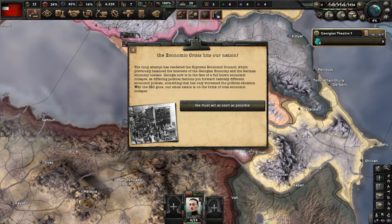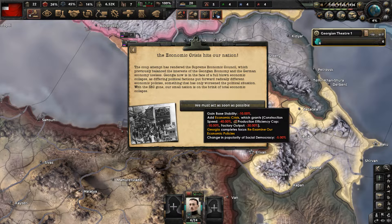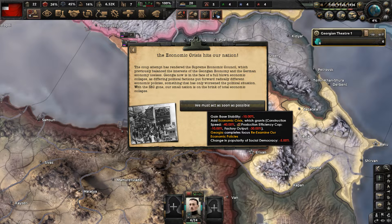The economic crisis hits our nation - Black Monday is basically hitting us. The coup attempt has rendered the supreme economic council, which previously balanced the interests of the Georgian and German economies, useless. Georgia is now facing a full-blown economic collapse as differing political factions put forward radically different economic policies, worsening the political situation. With the SEC gone, our small nation is on the brink of total economic collapse.